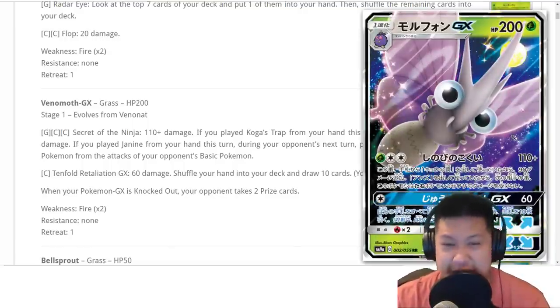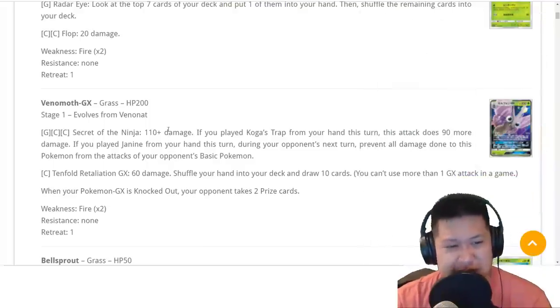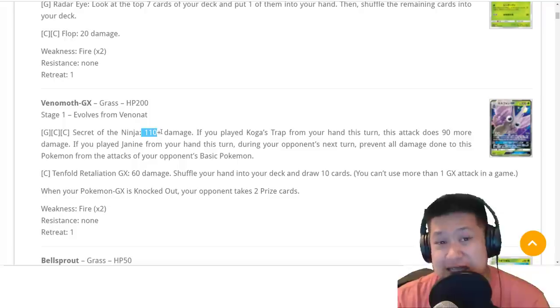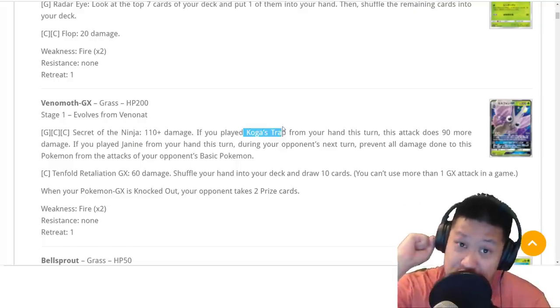Let's talk about Venomoth GX. There's a lot of text in this, so bear with me. This is a stage 1 GX card, pretty easy to set up, and it has only two attacks. First one: Secrets of the Ninja. It two-shots GX Pokemon, but doesn't one-shot some big cards like Buzzwole, so keep that in mind.